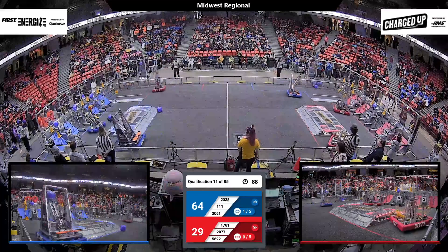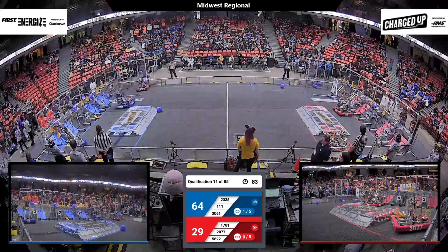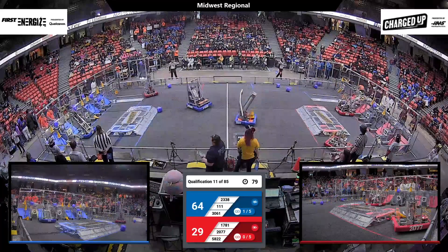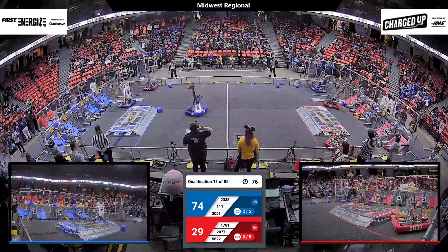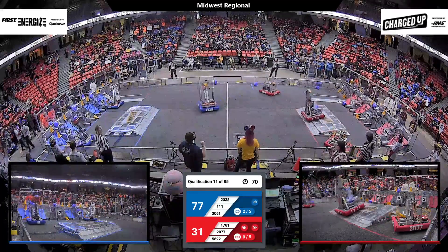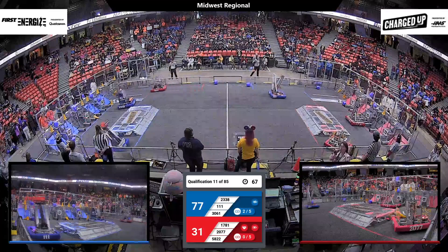Wildstang is going to make it happen, possibly for Blue at this point in the match. Wildstang takes aim, they raise their manipulator on up, readjust, go to the correct node for that link — and a link established for the Blue Alliance! The Blue Alliance is also so, so close to having three game pieces scored in the cooperition grid over on their community in front of their driver's stations.